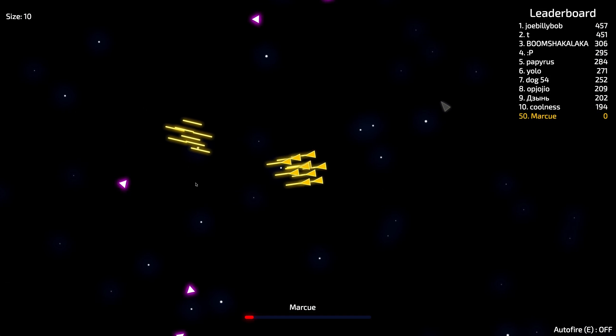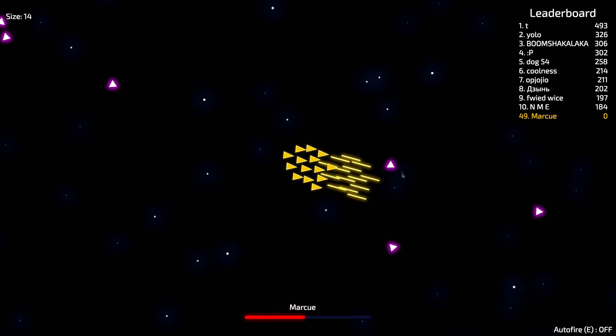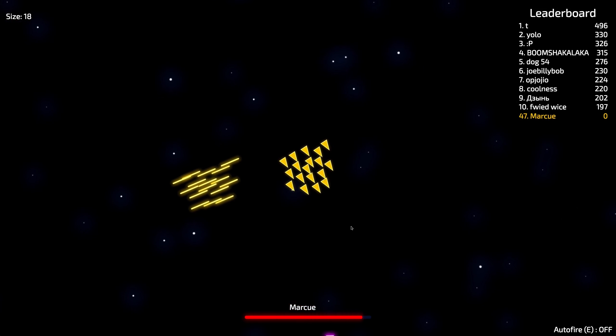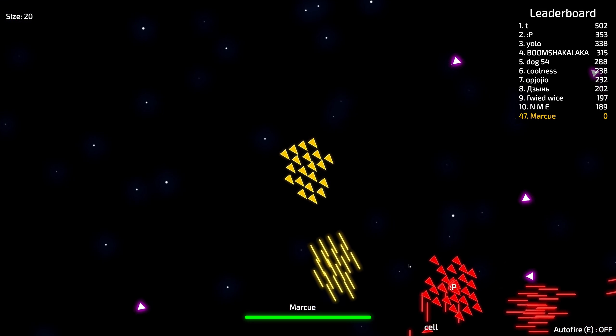So we click to fire, and we want to shoot these purple ships, and then they join our fleet. We also want to shoot other people's fleets. Here's another person's fleet.